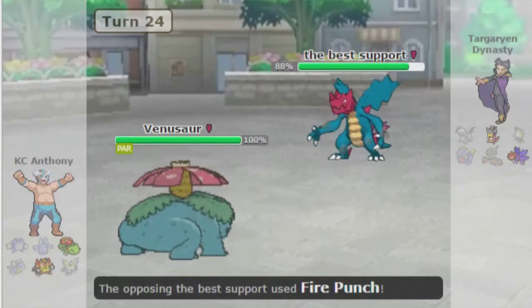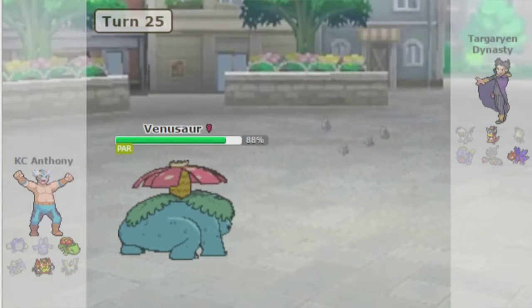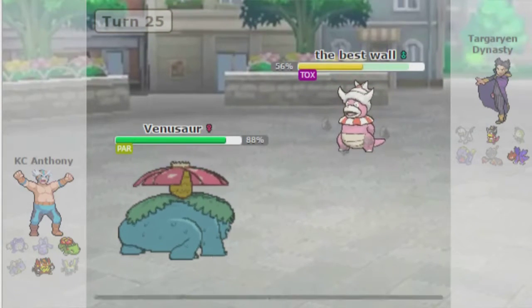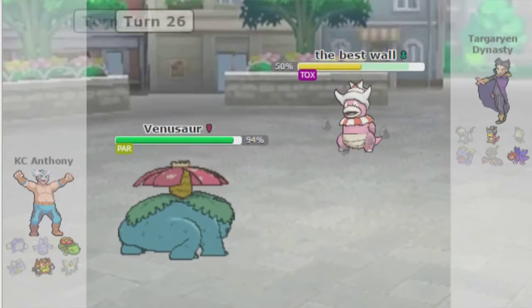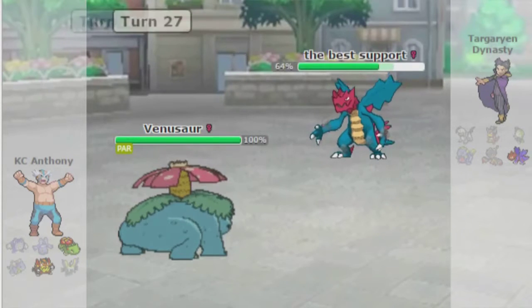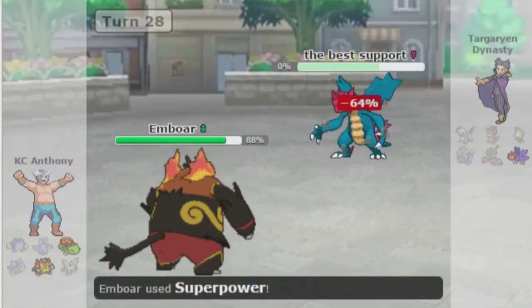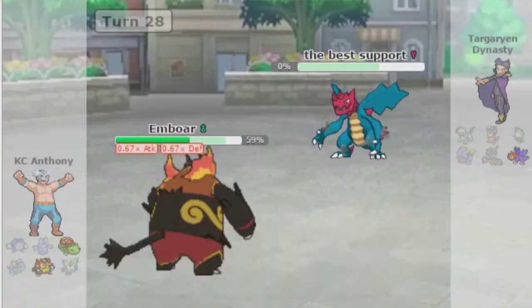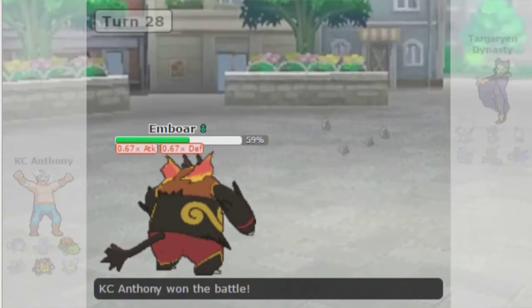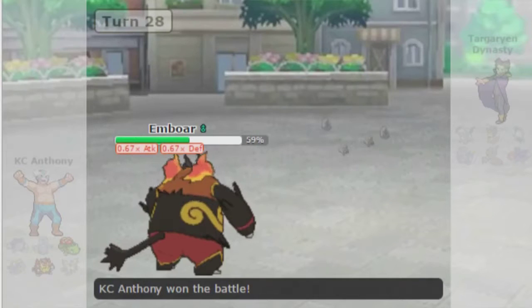Glare hits my Venusaur. This Fire Punch does way less than I thought — he must have no investment, no Life Orb, no Sheer Force. I don't see Lefties either — he could be Rocky Helmet. I end up killing this Dragalge with a Superpower from my Emboar as he Dragontails me out. Yeah, he was Rocky Helmet. So I think his Dragalge and Slowking were basically doing the same role, and the plan was for Specs Exploud to just sweep late game — interesting team design. In theory it didn't work for him, but it's a pretty cool team. Exploud is pretty cool with Thunder Wave support.